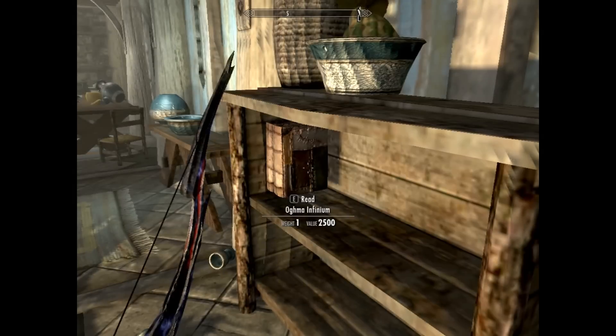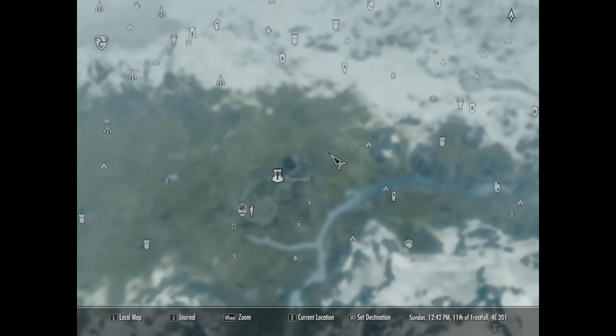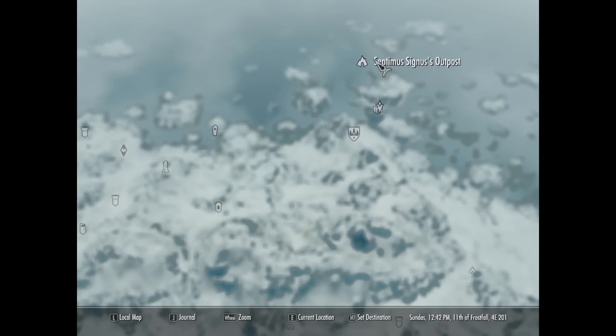This quest comes near the end of the story — when you get the Elder Scroll and return to this guy, you return the cube. I'm not going to spoil it, just finish it. You'll go to this huge room, a ball or cube opens up, the dude dies, and you take the book.